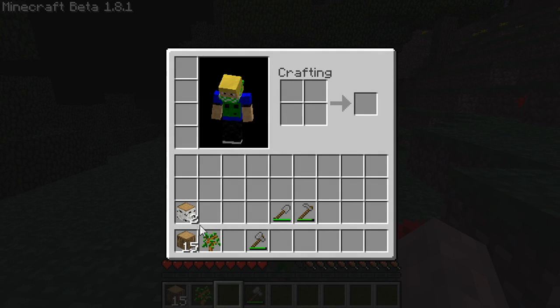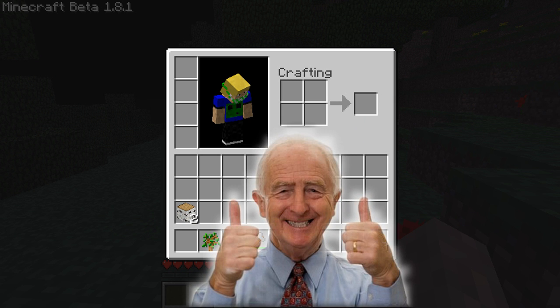The next step is getting wooden planks. When you open your inventory screen you will see a square crafting bench which consists of two by two squares. Simply click on your wood, put it in your inventory crafting bench and then you now have wooden planks.